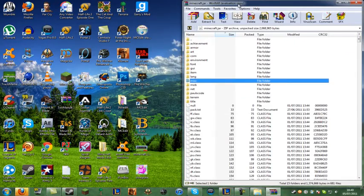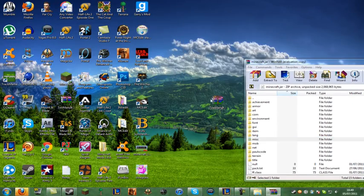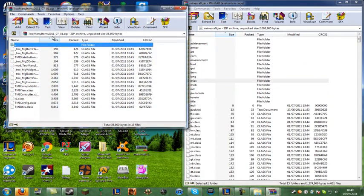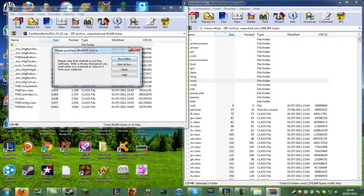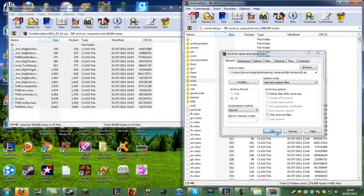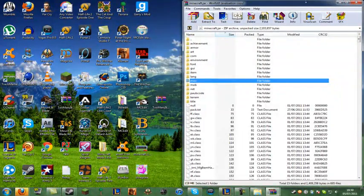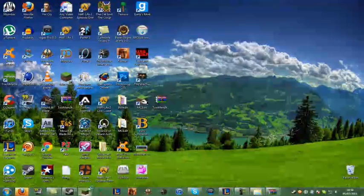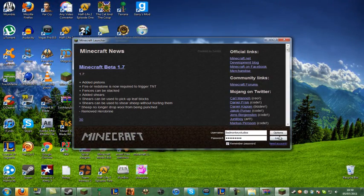Once you've done that, get the Too Many Items zip folder, put it on the side, double-click it, wait for the message to pop up, exit out of that, then copy all these files — make sure you've got them all selected — and drag and drop them over to the Minecraft jar folder. Click OK, and that is it. That was the installation for the Too Many Items mod for Minecraft Beta 1.7.2.